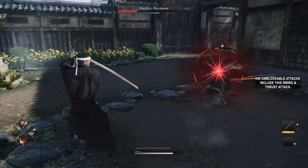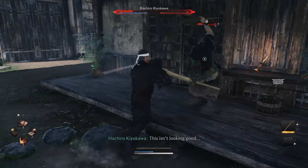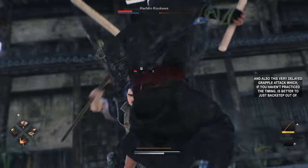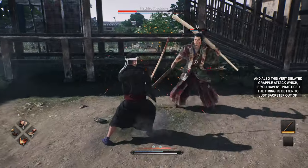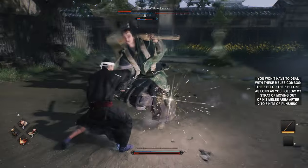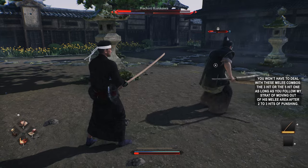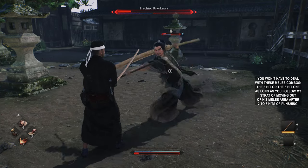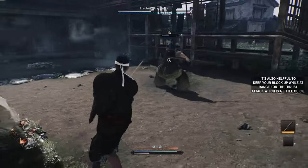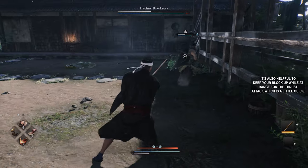His unblockable attacks include his swings and thrust attack. Also, there's a very delayed grapple attack — if you haven't practiced the timing, it's better to just backstep out of it. You won't have to deal with the 3-hit or 5-hit melee combos as long as you follow the strategy of moving out of his melee area after 2-3 hits of punishing. It's also helpful to keep your block up while at range for the thrust attack, which is a little quick.